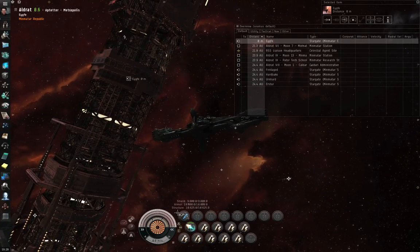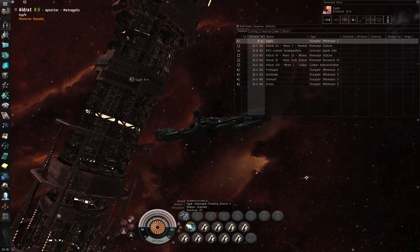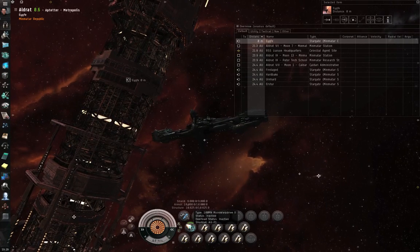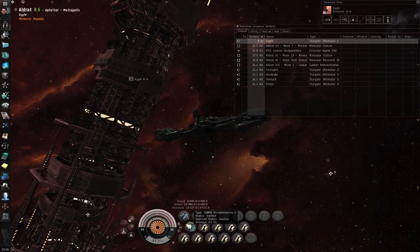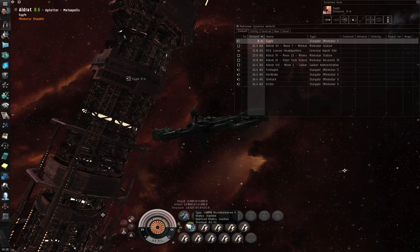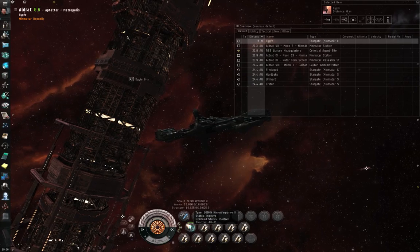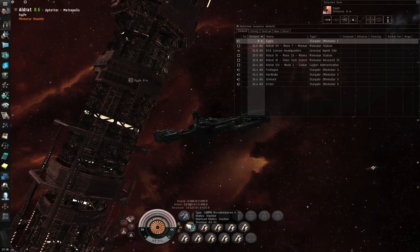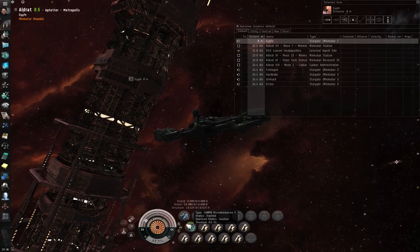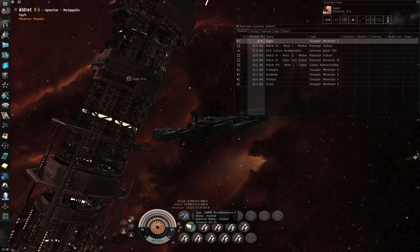Here's what we're going to do: jump through a gate, align to a target, then hit the cloaking device — which multiplies our max velocity by one quarter — then also hit the micro warp drive, which you only have a couple of seconds to do, and in my case multiplies max velocity by seven. So a quarter times seven is seven quarters. As the micro warp drive is about to run out on its first cycle, cut the cloaking device and activate the warp command. The sequence of actions is: jump, align, cloak, micro warp, wait out the ten second cycle, cut the cloak, go to warp.